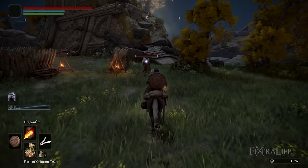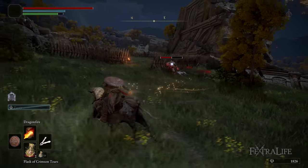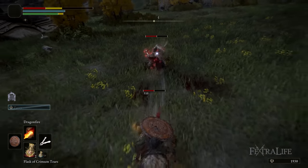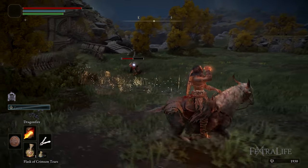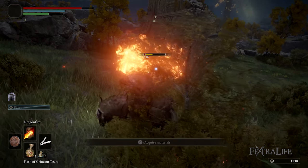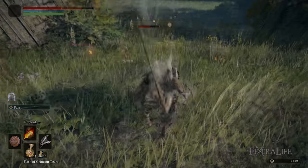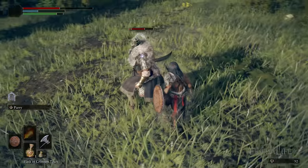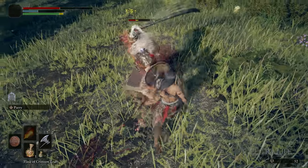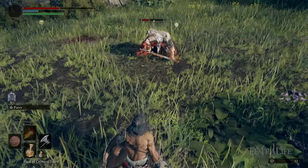You may want to consider increasing your Mind with this class because it has rather low Mind, meaning a smaller FP pool — cranking that up lets you hold Dragonfire down longer and just nuke enemies. Additionally, the Sacred Seal the Champion has — the item that allows them to use incantations — has better Faith scaling than the counterpart the Prophet has. So theoretically you should do more damage with your spells than the Prophet over time, assuming you upgrade your Sacred Seal and keep increasing your Faith. Champions can also melee rather well due to their strength, and can wear heavier armors. If you increase strength just a little, you'll be able to wear heavier armor and still mid-roll, giving a nice balance between offensive and defensive spells, heavy armor, and melee attack.